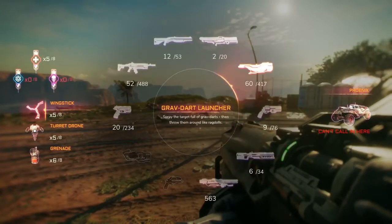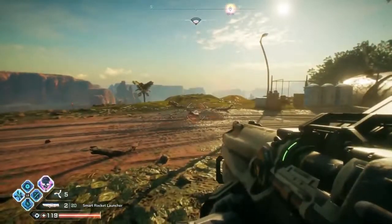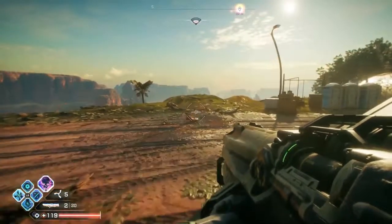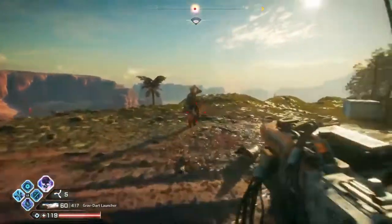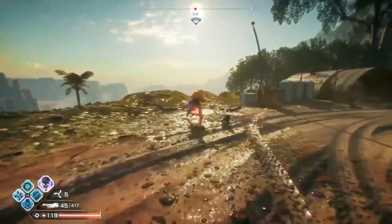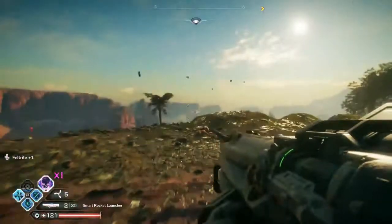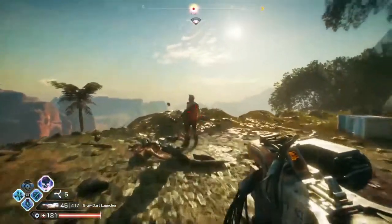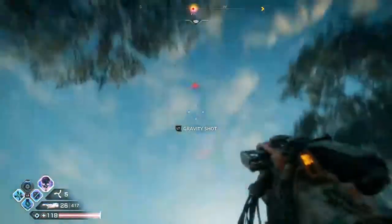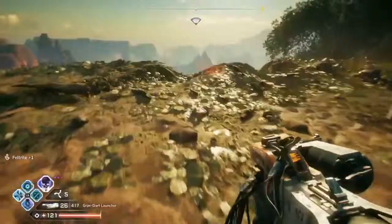And then we have the Rocket Launcher, of course - always fun to use, you can do some really great combos with that. Why don't we combine the Vortex with the Grab Dart Launcher and the Rocket Launcher? Get somebody in here, fill them up with these gravity pelts, then hit them with the Vortex, then send them in the air. We're going to do it again because this gets really cool - skip the Vortex this time and go straight to the gravity dart.